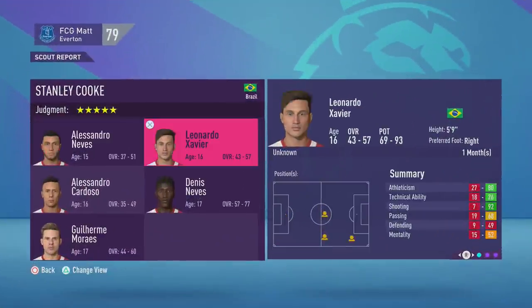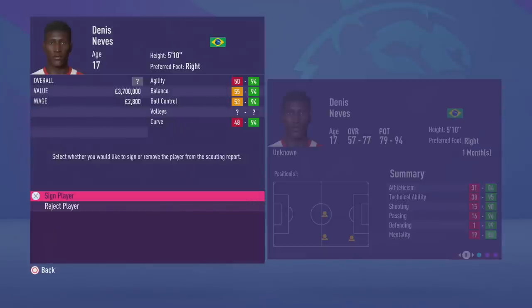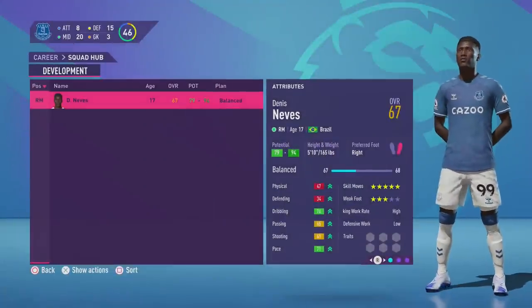So putting all that into practice, looking at the players returned in the scout report, I'm only interested in one. First noticing that his overall range is as high as 77, his potential range is as high as 94, and his value is 3.7 million — meaning I knew he was going to have an overall of around 67 or 68 and there was also a very strong possibility it would turn out to have potential to be special.